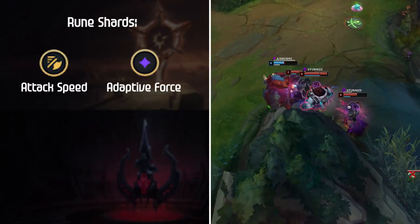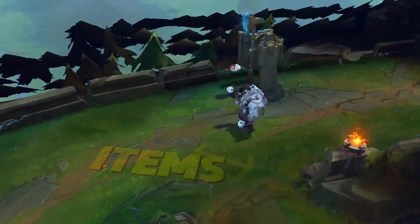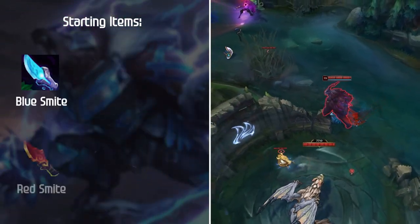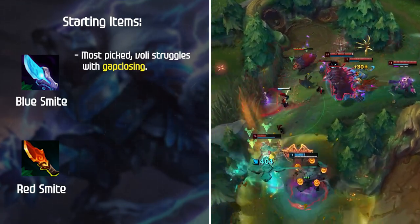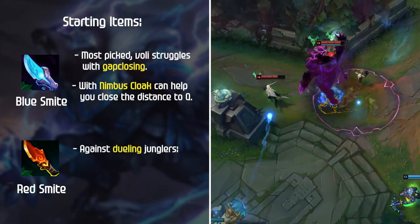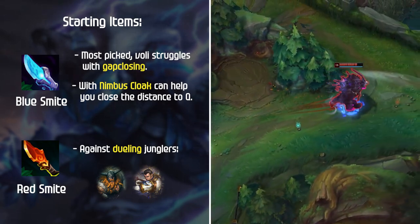For rune shards, Attack Speed, Adaptive Force, and either Armor or Magic Resist is what you want to be running — Armor vs AD junglers, and Magic Resist vs AP junglers. Now let's discuss Volibear's smite options. Blue Smite is by far the most picked, since Volibear does sometimes struggle with gap closing on enemies. Blue Smite plus Nimbus Cloak can help you close the distance to Q and lock down your target. Red Smite is also viable if you're going into dueling junglers such as Xin Zhao or Olaf, since the damage reduction and true damage is much more useful in those fight-to-the-death matchups.